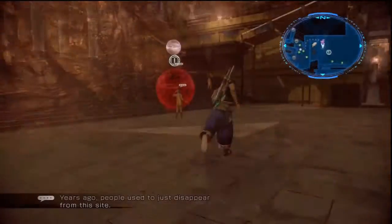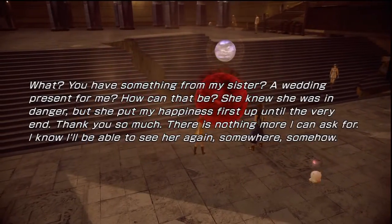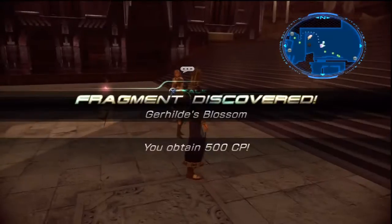She's gonna give you a piece of wedding jewelry. You're gonna run back to the creepy cyber ball — I have no idea what's going on. You give it the wedding jewelry, it disappears. You're gonna get yourself a fragment: Gerhilde's Blossom.